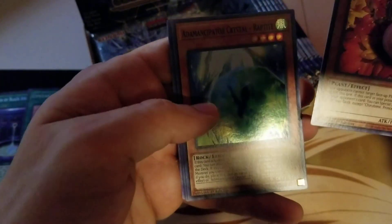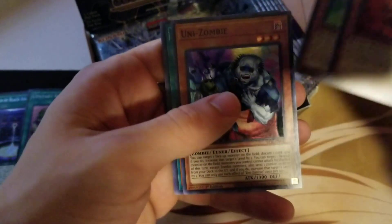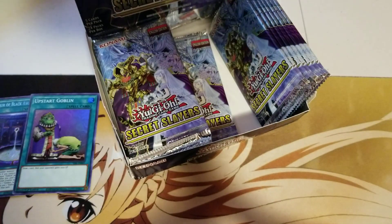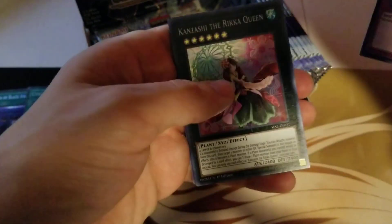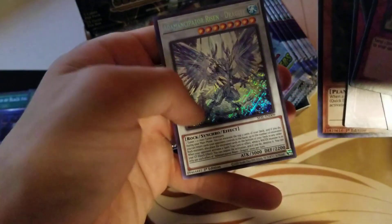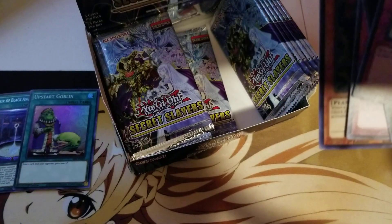Cracking right into the next pack. Chirubime again, Adamantipator Crystal Raptite, Unizombie, Miracle Fertilizer again, and Adamantipator Relief. Next pack: it's actually the Rika Queen, Trap Trick — nice — Titanial, and Adamantipator Risen Dragite. Okay.